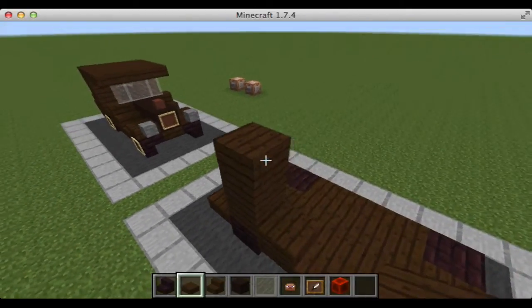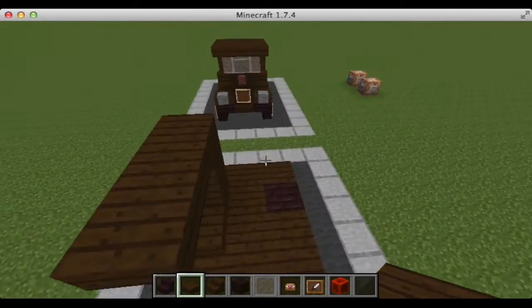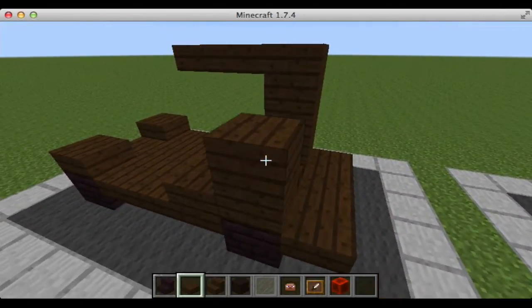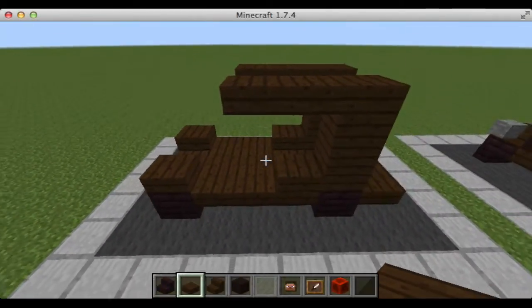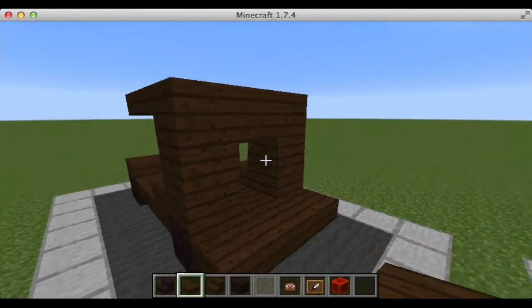Add two more, then one up here and go out by two. Next we're going to do the same on the other side — place one right here, go up one here, up two, up two more, up a third one, and go out two from there. Then fill in here and place one right here.